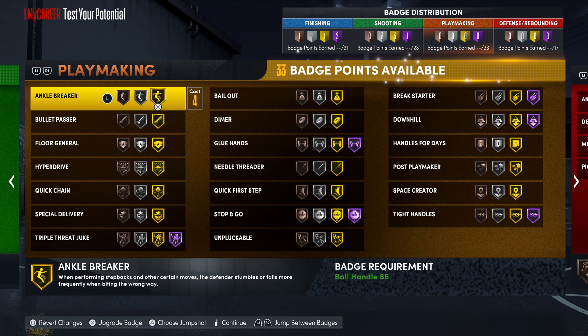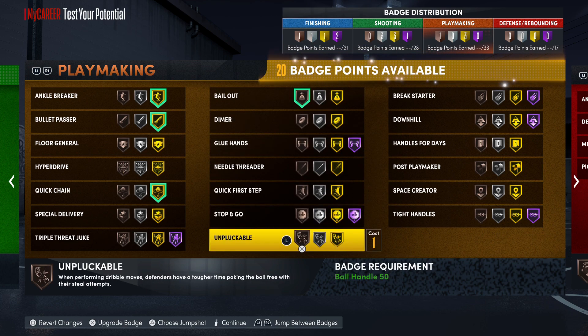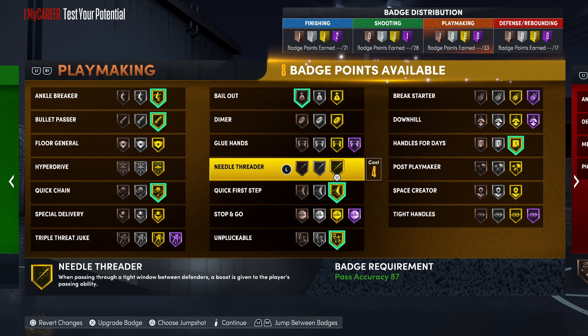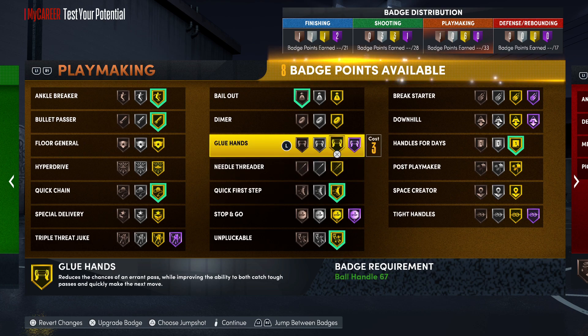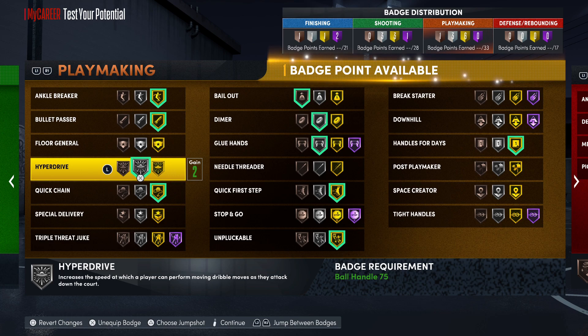For playmaking badges, I'm going with bullet passer on gold, quick chain on gold, bail out on bronze, unpluckable on gold, quick first step on gold, and handles for days on gold. I still have about eight badge points left over. I could run tight handles, and I want to test hyperdrive — it supposedly helps the speed of your dribble moves. I might spread the remaining points across dimer, glued hands on silver, and hyperdrive on silver.